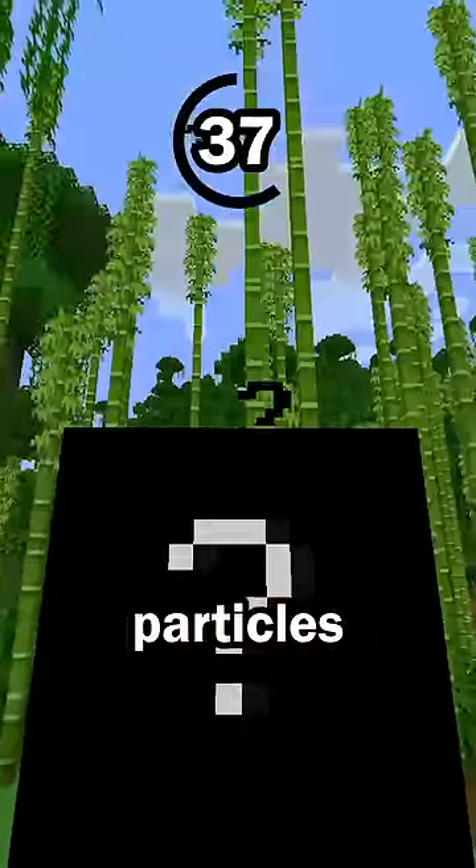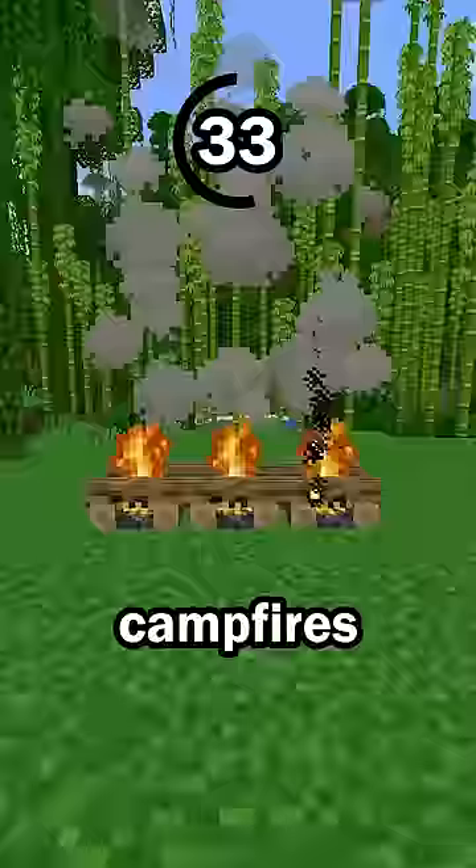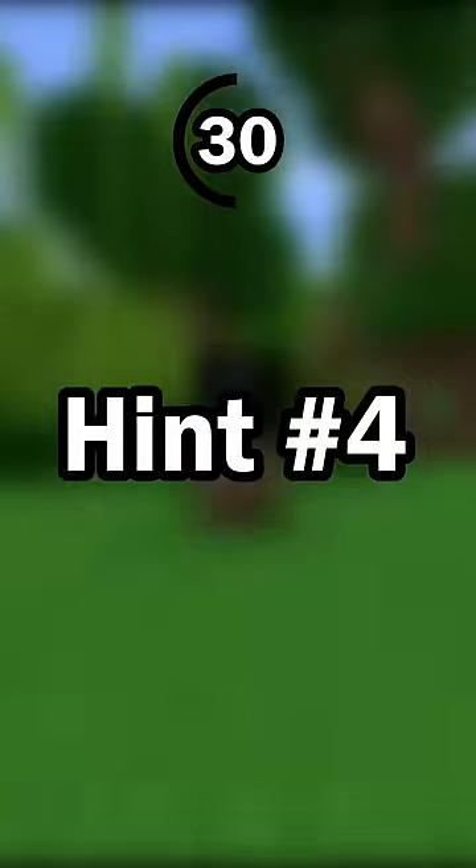Hint number 3: This block emits particles. Most blocks do not emit particles, but some blocks like cherry leaves, campfires, and this block do emit particles.